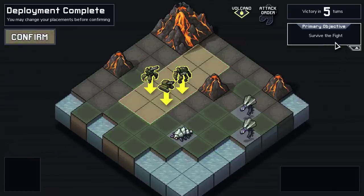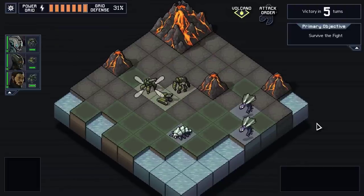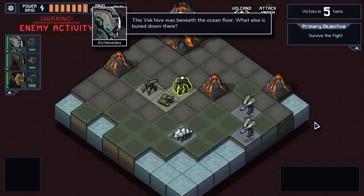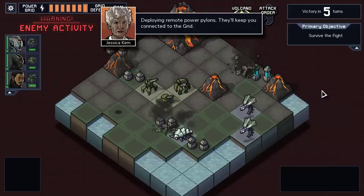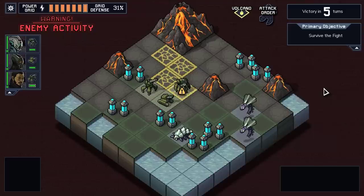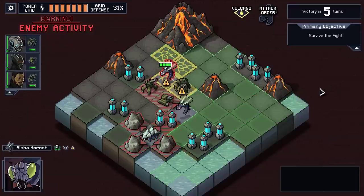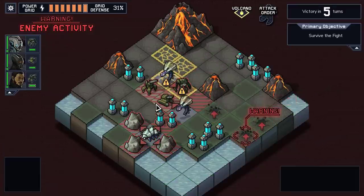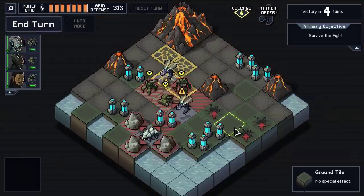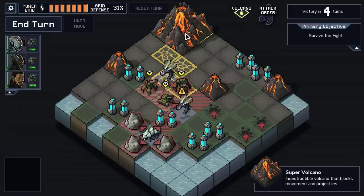Our job is just to survive. It's the only objective we have. We have to survive for five turns, and hopefully we can do that without too much trouble. But the map's about to get a little bit more complicated. Deploying remote power pylons - they'll keep you connected to the grid. Remember how losing power is our game over state? Well, it is still our game over state, except now we have the added bonus of tons of enemies and an active volcano.